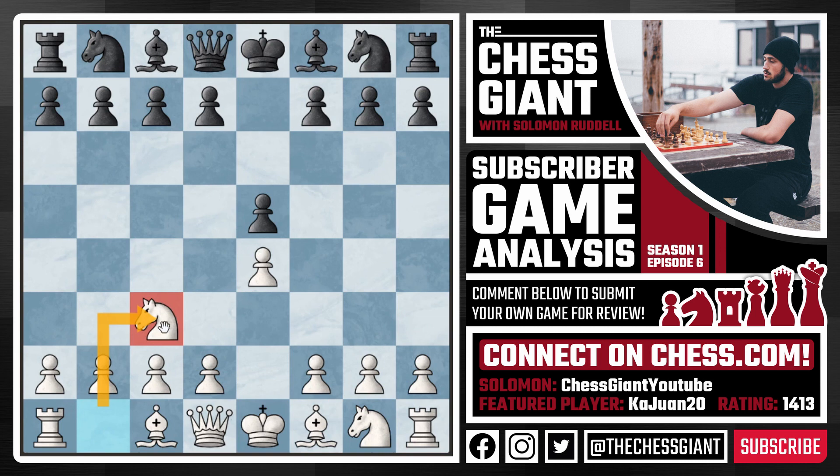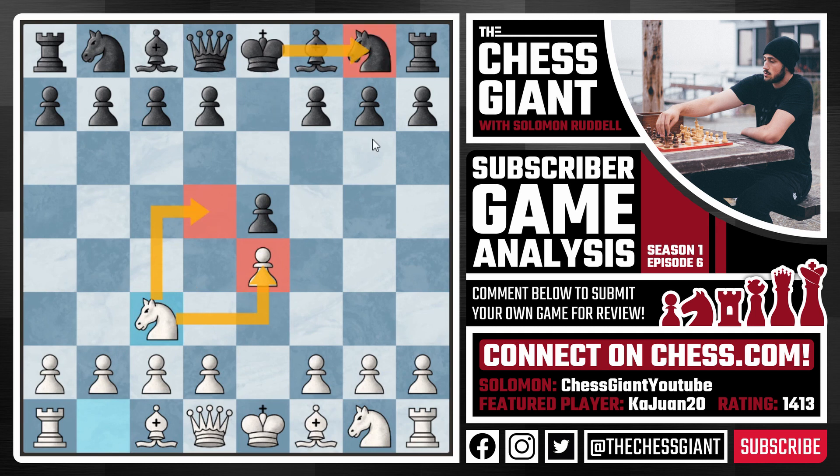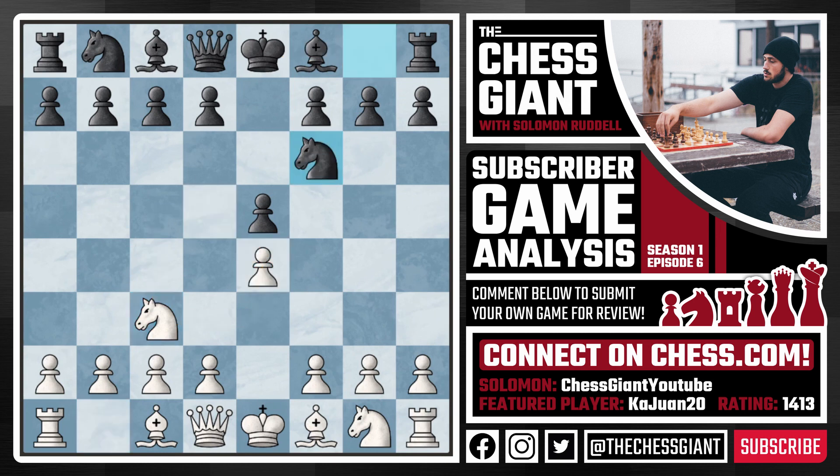Now at first sight, Knight c3 doesn't really appear to make any threat, and it doesn't — we're not threatening to take the pawn on e5. But really what we're trying to do is just naturally develop our pieces and control the light squares on e4 and d5, and maybe even attack the black king on the kingside in grand prix attack type fashion. Here we see the move Knight f6.